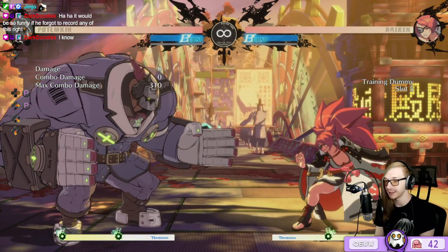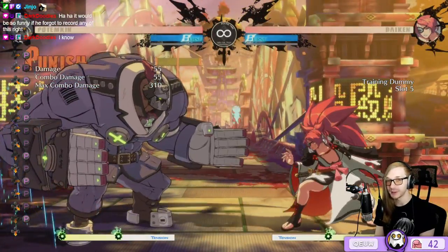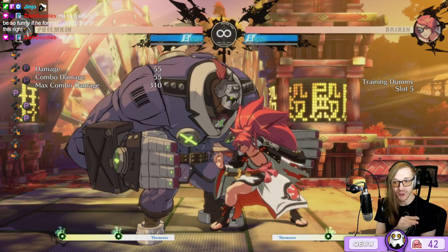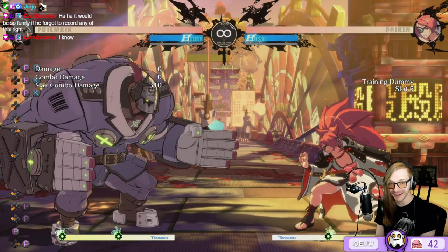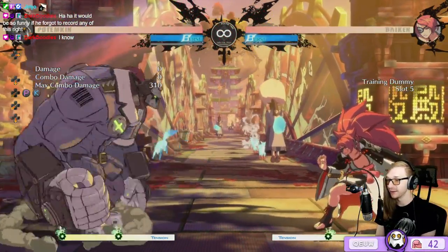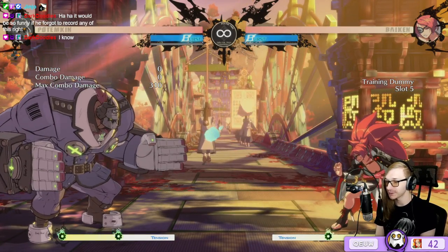For her gun super, you can go over it with Mega Fist but the timing is really tricky, and from farther back you actually can't go over it and it sets you up for a combo. My biggest recommendation: if you see gun super, don't be a hero — just FD it or instant block to negate chip. She's slightly plus after but it's not a big deal. Also note her gun super goes through Giganter Kai, so don't feel safe behind it.